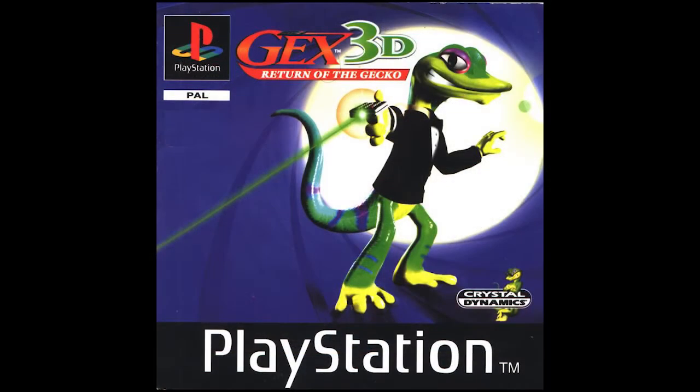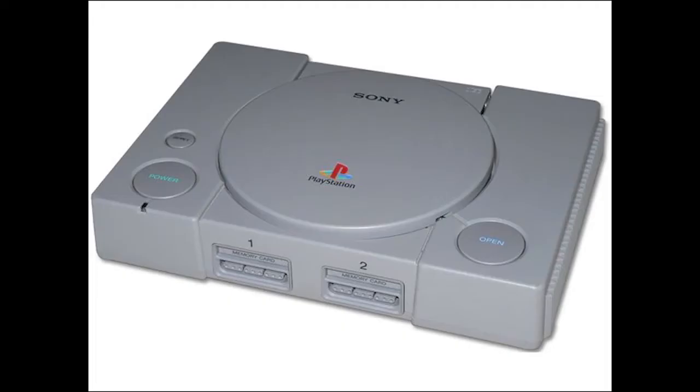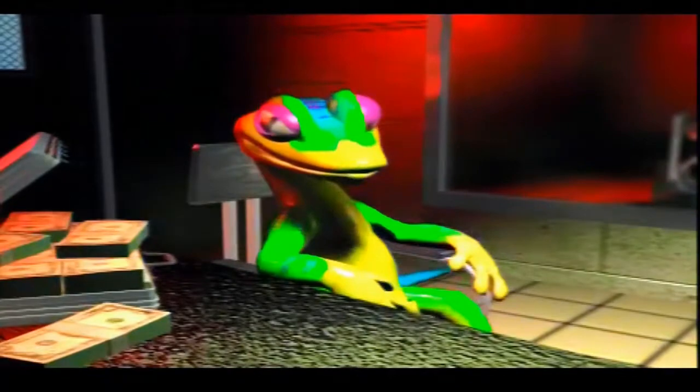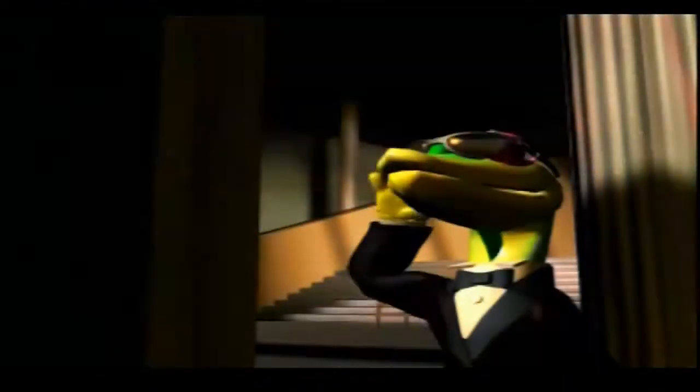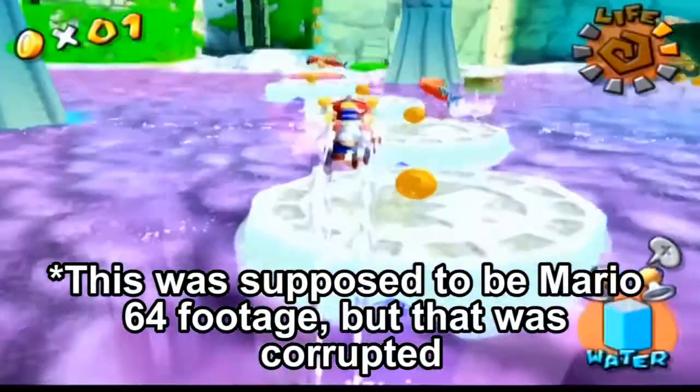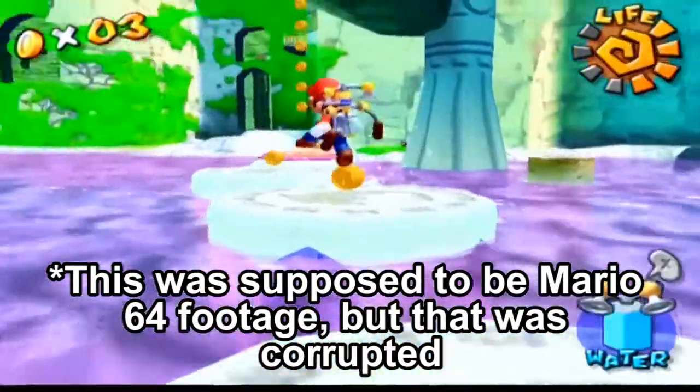That brings us to Gex 3D: Enter the Gecko, released in 1998 on a variety of platforms — N64, Game Boy Color, PC, and the version I'm looking at today, the PS1. The story this time sees Gex once again addicted to TV until he's kidnapped by secret agents and paid lots of money to go back into the media dimension to defeat Rez, who has returned. As I alluded to in the opening, game franchises during this time were all jumping aboard the 3D train and Gex was no different.